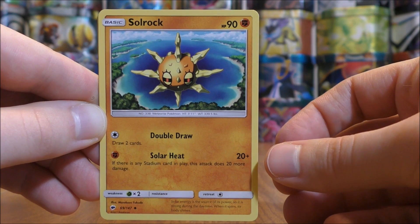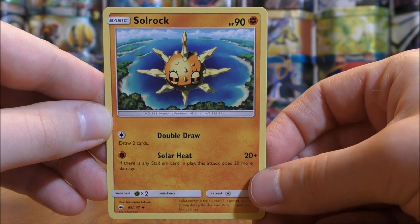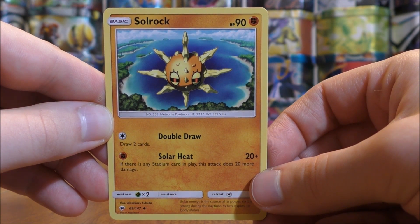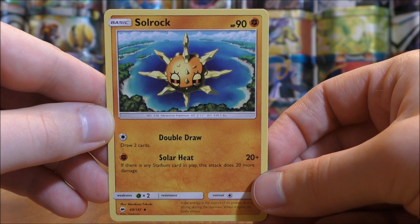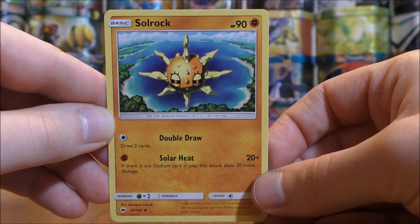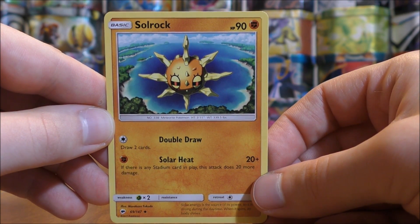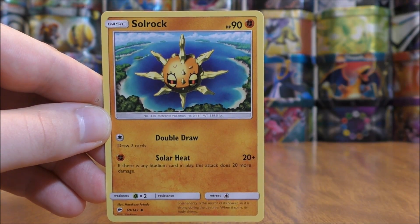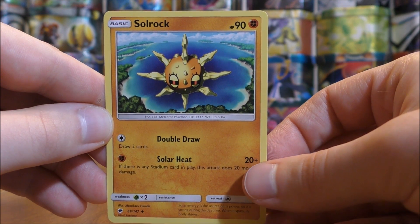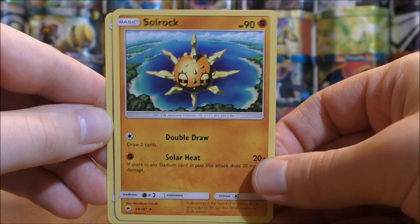There are two Solrock with 90 HP — solid for a basic — and two moves: Double Draw and Solar Heat. Double Draw lets you draw two cards for one colorless energy. Solar Heat for one fighting energy does 20 damage plus 20 more if any stadium card is in play. This is the second card I've seen that gets a bonus when a stadium card is in play, similar to Alolan Raichu's Surge Surfer ability giving free retreat when a stadium is active.